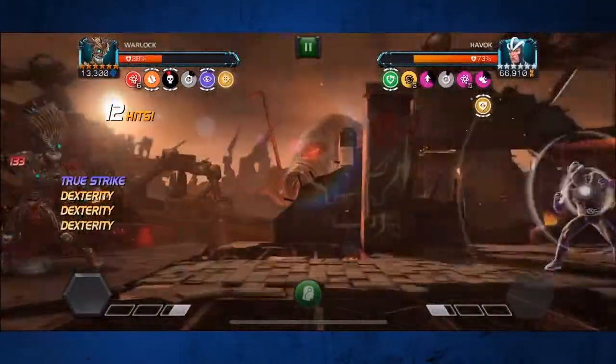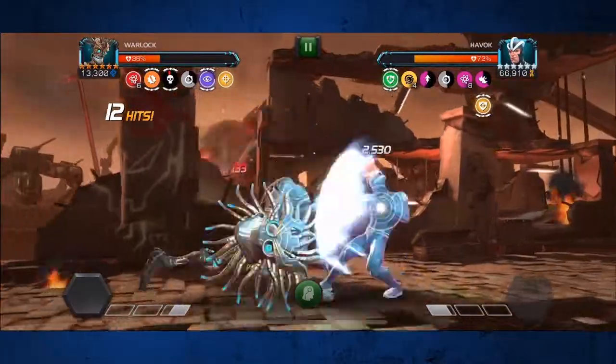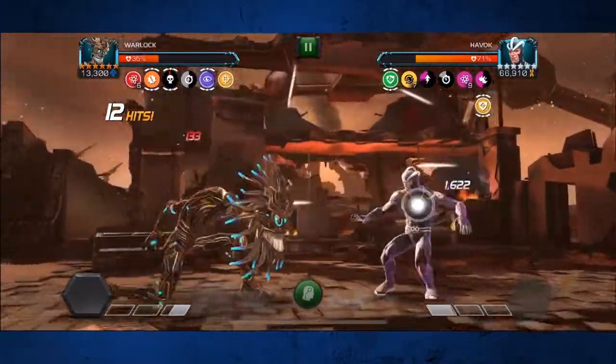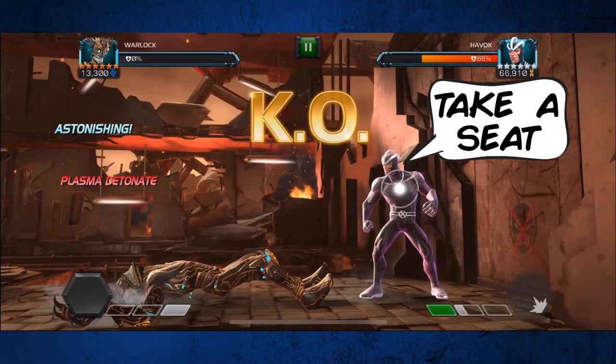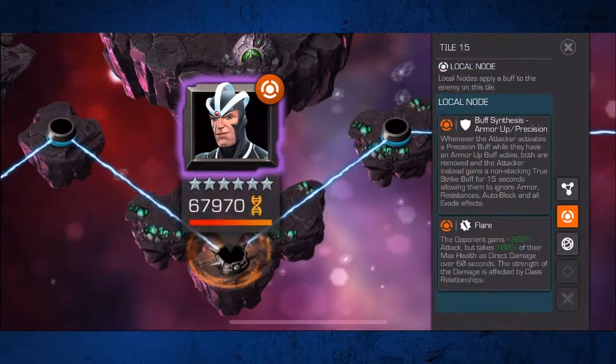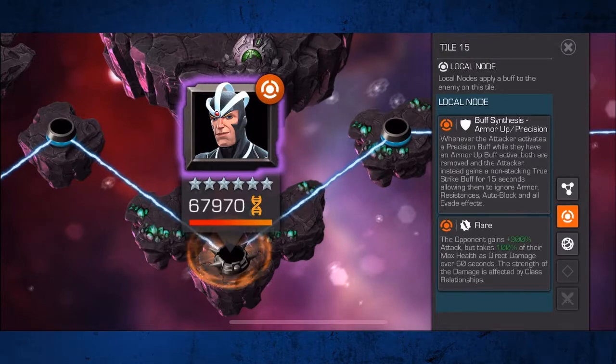If you go in with a typical Havoc counter like Warlock, you'll be constantly removing your own armor up buff to gain true strike, leaving yourself open to plasma detonation. You could also use Colossus, but since he doesn't have class advantage he's likely going to be at low health afterwards, and on an itemless run that's a big no-no.